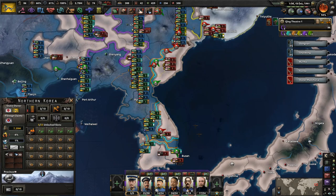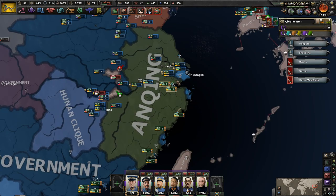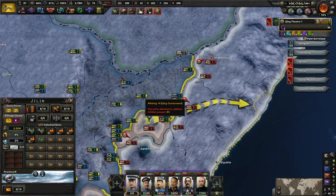There's still a chance the event doesn't fire because we might need to also kill Transmanchuria — or they need to own no provinces. Are you in a faction? Yeah, you're in the Co-Prosperity Sphere. Let's make some random invasions into the middle of the country.